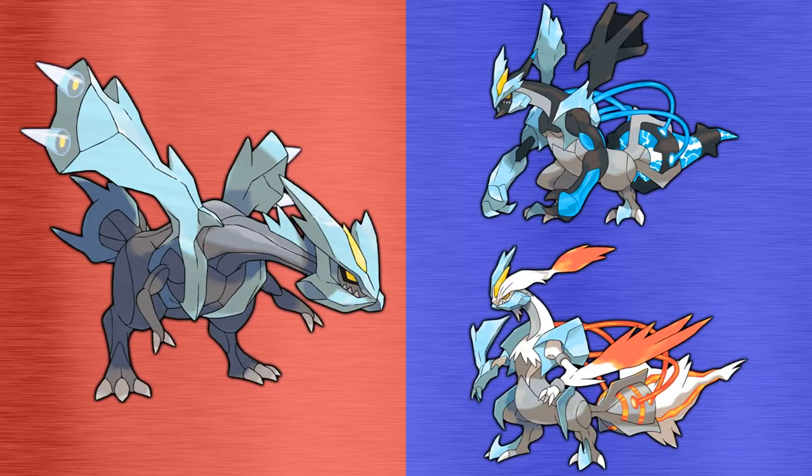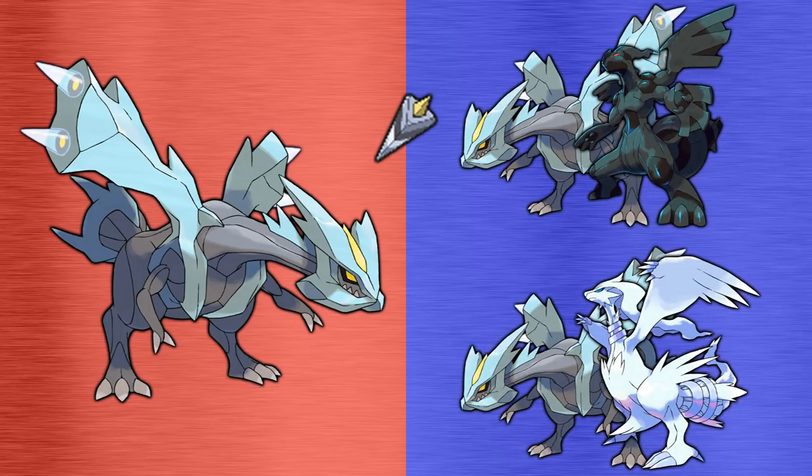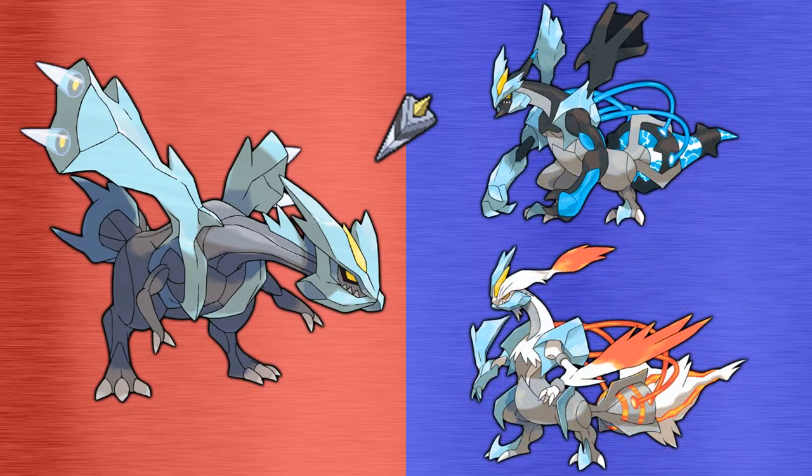Today we're going to be comparing the three forms of Kyurem: Normal, Black, and White. Kyurem can only be found in the wild in its normal form, but using the DNA Splicers with Normal Kyurem and a Zekrom in your party will remove that Zekrom and create Black Kyurem. Similarly, if this is done with Reshiram instead of Zekrom, Kyurem will transform into White Kyurem.